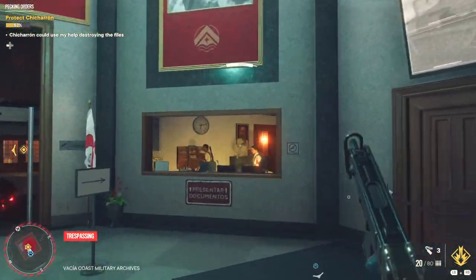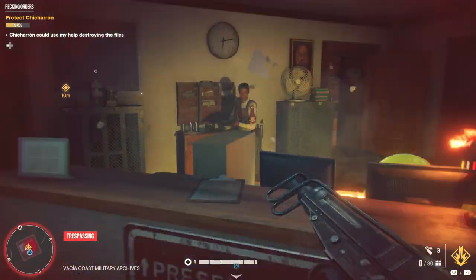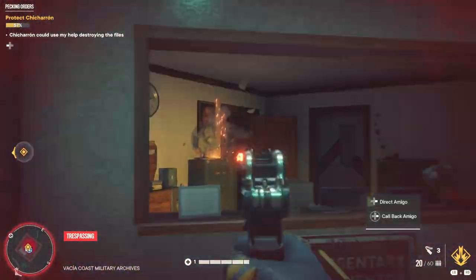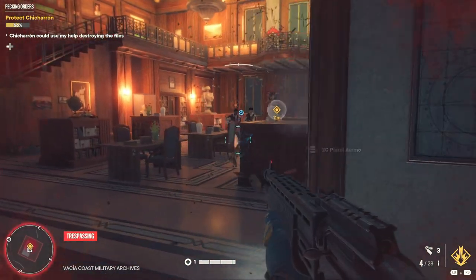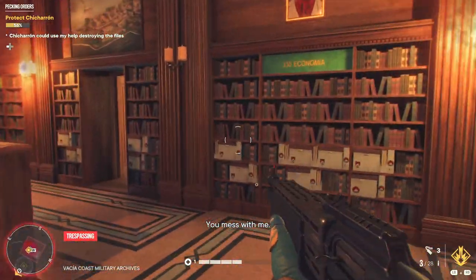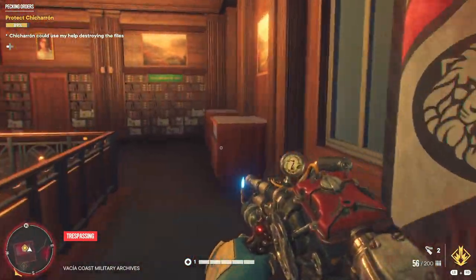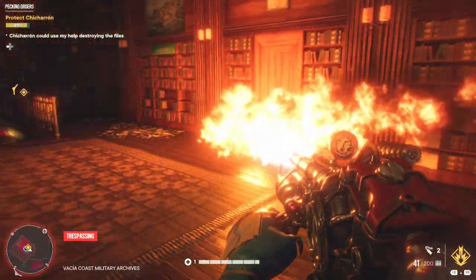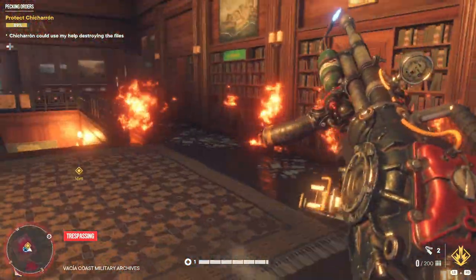The next mission — no word of a lie — saw me walking into a government building with an angry rooster, a crocodile, and a rocket-launching backpack, in order to destroy a bunch of doctored files on the island's history. Waves of enemies peppered the level as I frantically burned all the paperwork, and my feathered and scaly buddies went medieval on the backsides of anyone who dared step out of the elevators. It was, quite frankly, a bizarre moment that had me chuckling at the absurdity, but thoroughly enjoying myself at the same time.